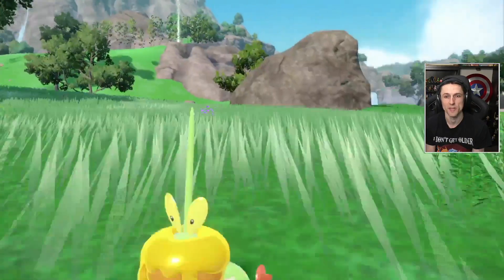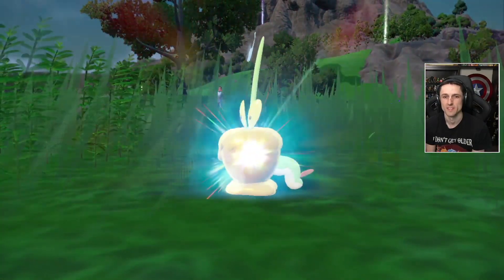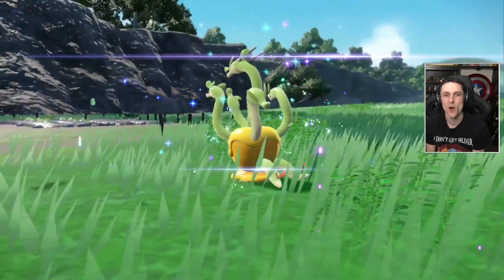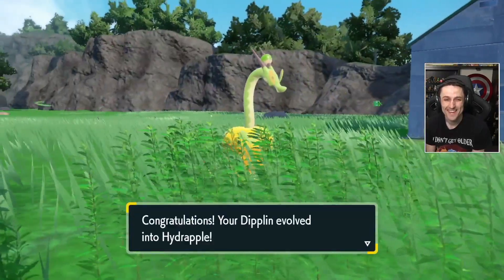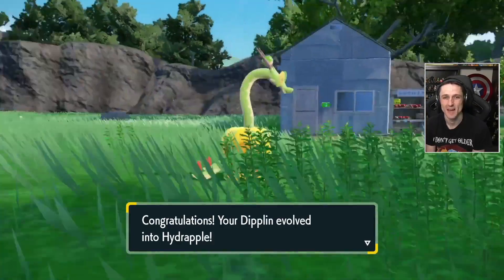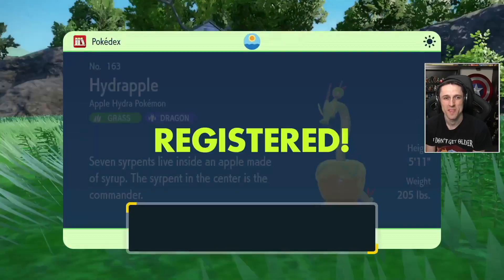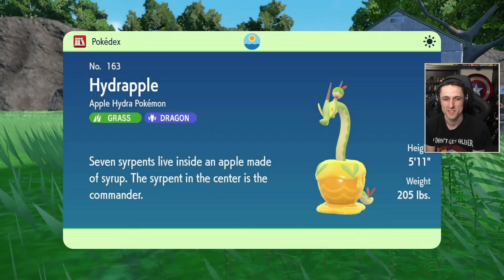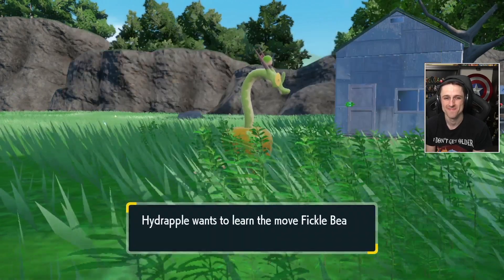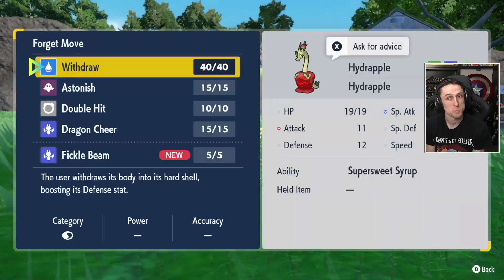We're going to have a level 3 fully evolved Pokémon. Beautiful. Can't wait to see what this guy actually looks like. Yo! Oh, Hydrapple with the five heads on the apples sticking up at the top there. That's sick. I love that. Hydrapple registered to the Pokédex. That is a cool one. Fickle Bean. Interesting.